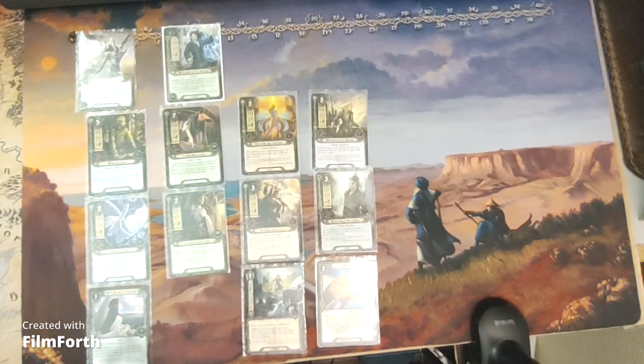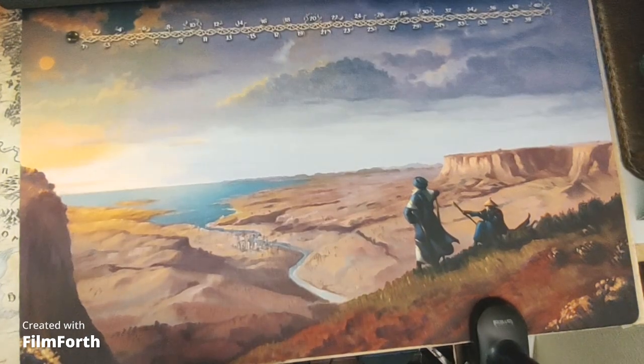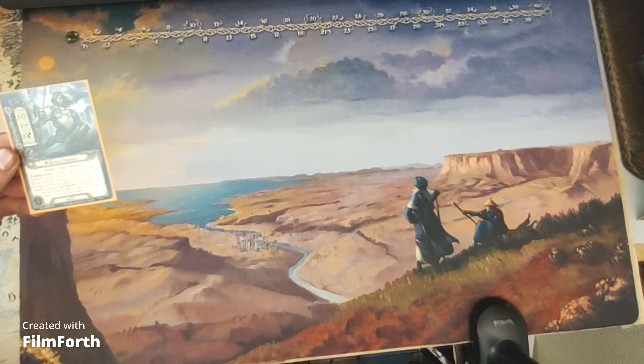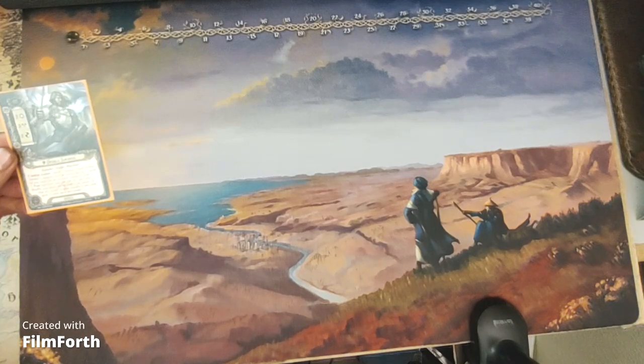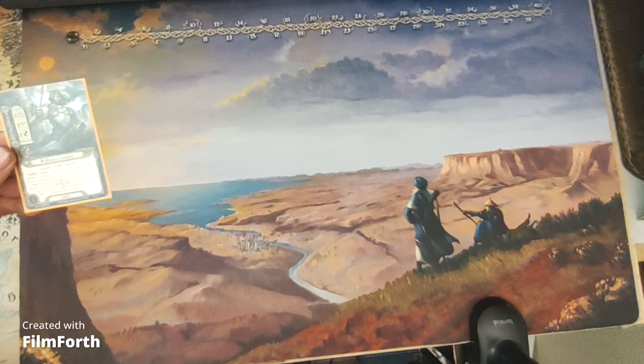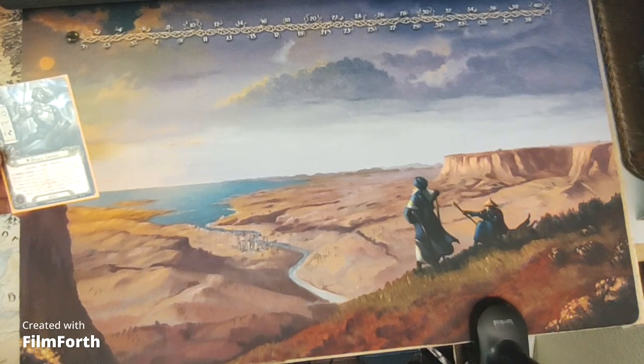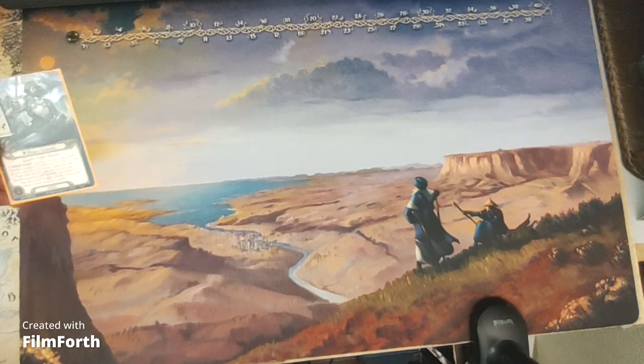For Gondor, we have Prince Imrahil. He's an 11-threat tactics hero with two willpower, three attack, two defense, and four hit points. Gondor, Noble, Warrior. Combat action: spend one resource from Prince Imrahil's resource pool to search the top five cards of your deck for an ally who shares at least one trait with him and put that ally into play. Shuffle your deck. At the end of the phase, if that ally is still in play, shuffle it into your deck. Limit once per round.